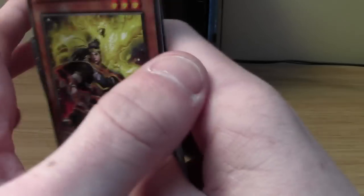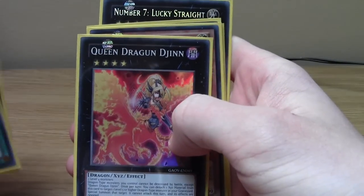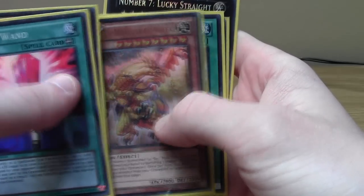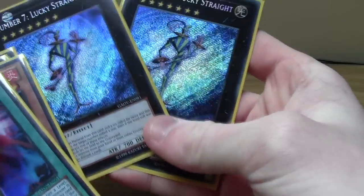Alright, I'm just going to go over these in a second. Thanks for watching guys. So just to recap the cards I got: out of the packs I got Super Rare Bound One, Brotherhood of Firefish Swallow, Queen Dragon Djinn, Heretic Dragon of Satuke, Spellbook of the Masters - which is the best card I got - and two Number 7 Lucky Straights.